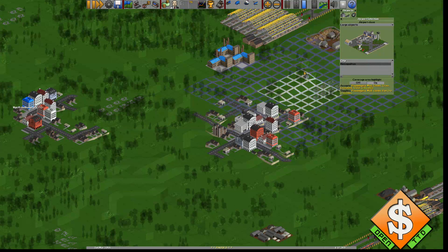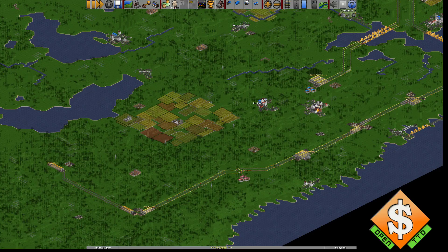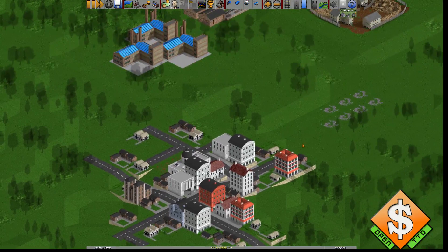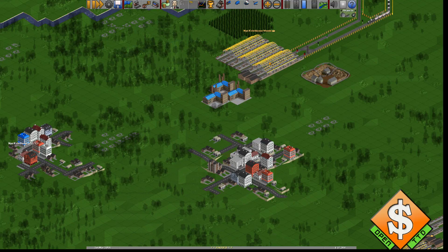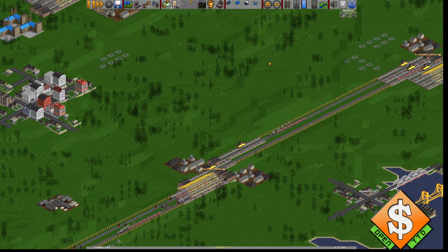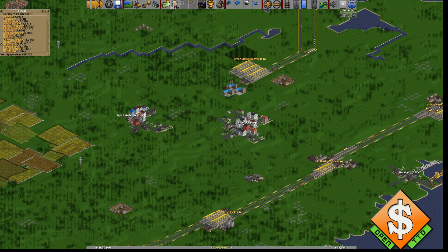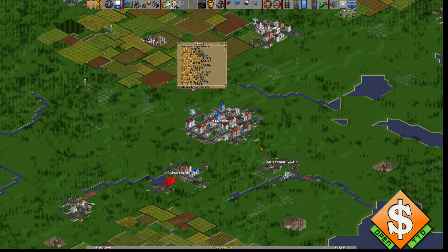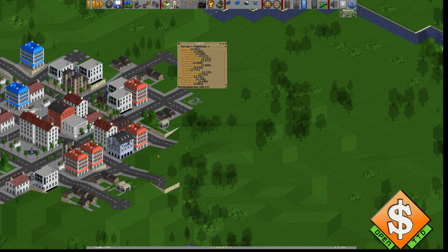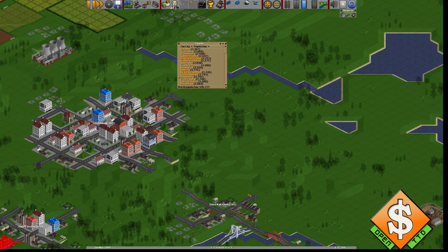I'm going to make a very unusual transport route here to begin with. I'm actually going to incorporate this city here with this station just for the fun of it. I'll build an airport here and combine it with this station. Then I'm going to find the biggest town — it's this one — and if I lower this and demolish this road, I can build a huge airport here.